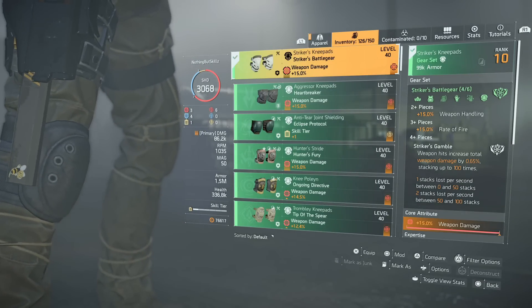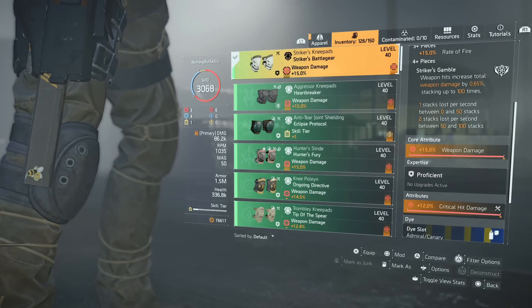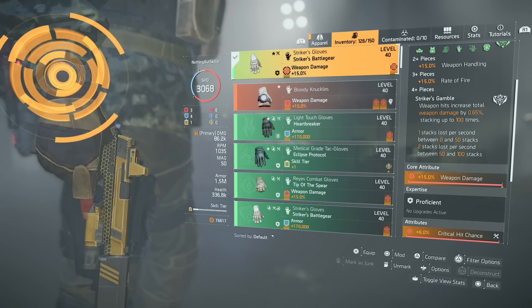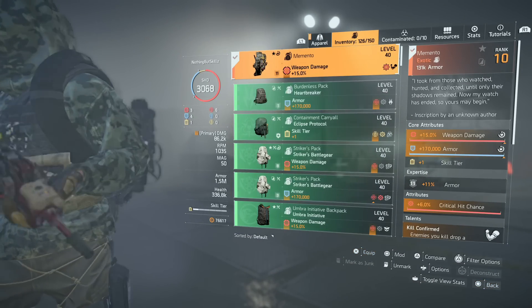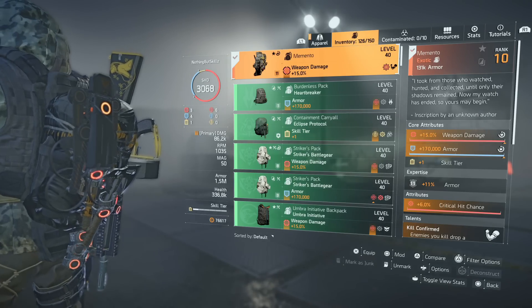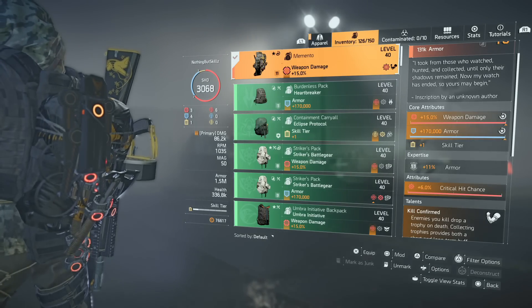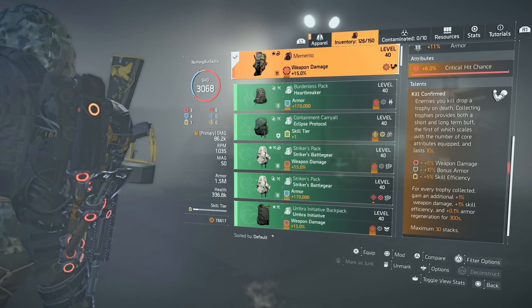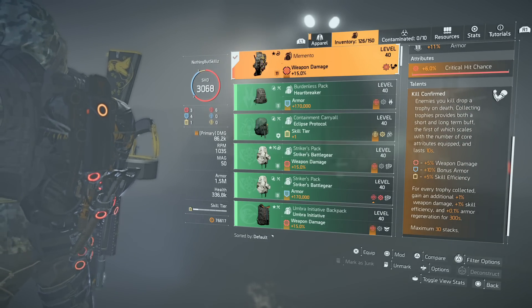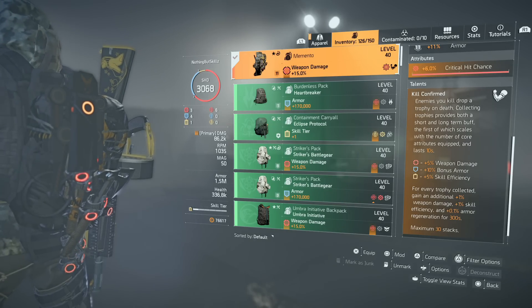For the knee pads we have the third piece of Strikers with weapon damage and critical hit damage. For the gloves, our fourth and final piece of Strikers, we have weapon damage and critical hit chance. The final piece is the Memento backpack with weapon damage, armor, and a skill tier attribute. That gives us three reds, four blues, and one yellow. We also have a crit chance mod to sit at 49% crit chance.